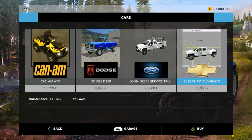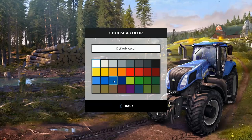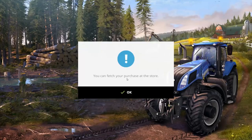We also have a Chevy Silverado, which they took the screenshot of in Blender. $35,000 to buy, one dollar a day to own. Wow. This will be fun. Let's put it in Chevy-ish blue.